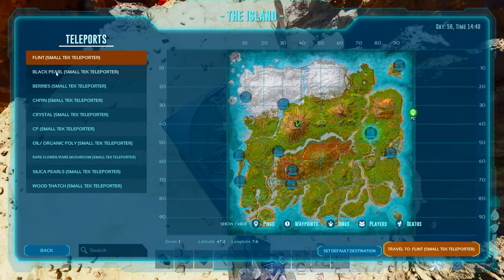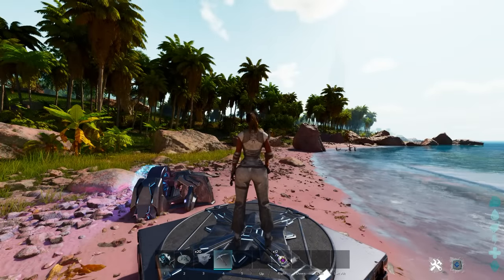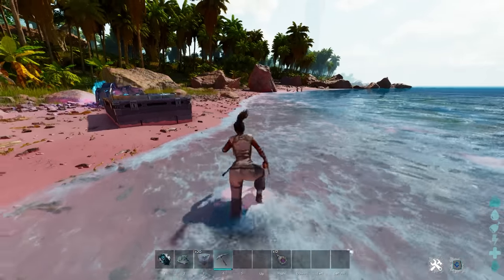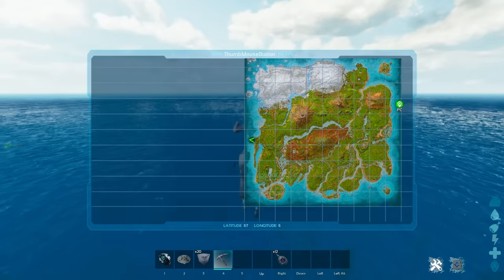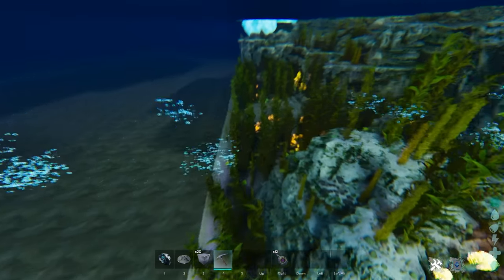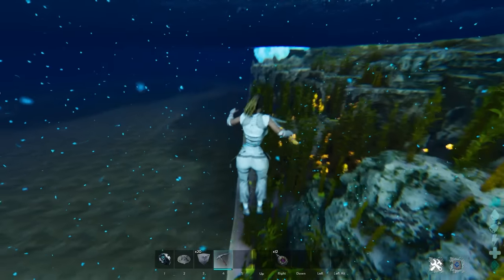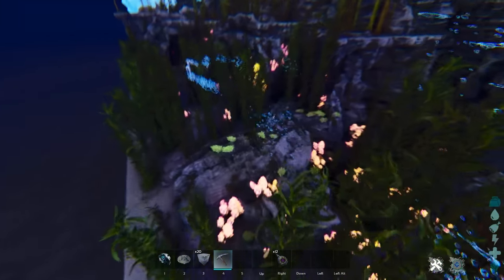Moving on to Black Pearls. The only ways to get Black Pearls inside Ark Survival Ascended on the Island are to access Ammonites, Alpha Tussos, or get lucky with your otter. To find Alpha Tussos, the best thing you can do is turn off volumetric fog - that allows you to see through the entire ocean. The deeper parts of the ocean, specifically on the left and bottom sides of the map, have the highest concentration of Tusso spawns, giving you 50 Black Pearls per Alpha Tusso.